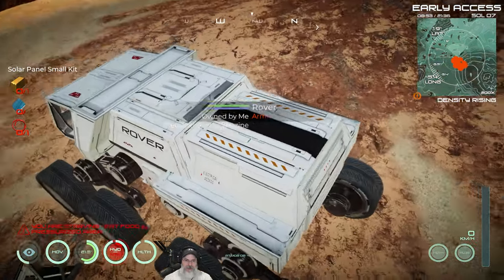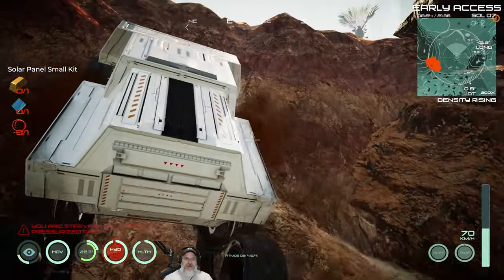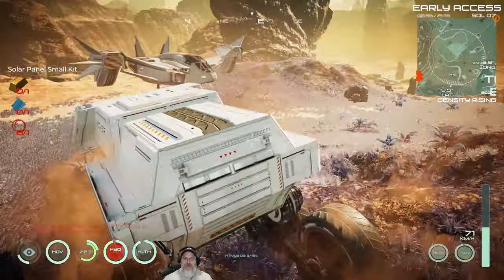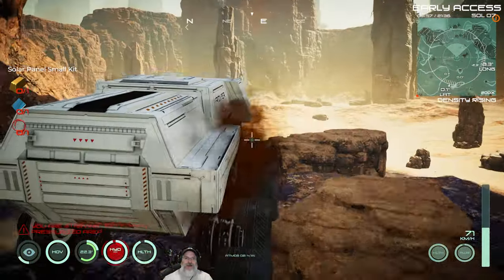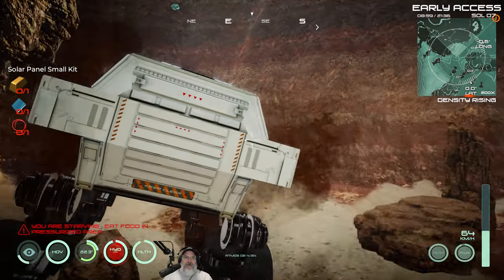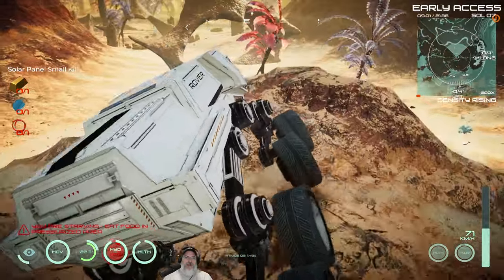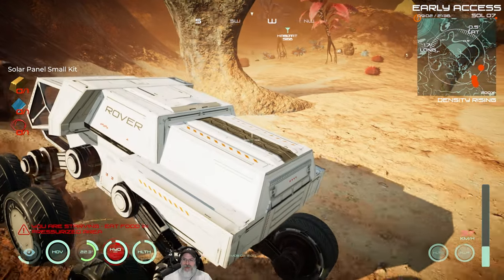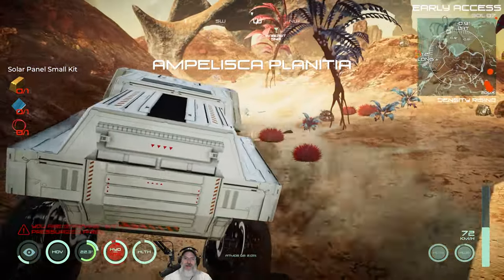Let's take it for a quick spin and see how it does. I'm especially interested in how it does on hills and steep terrain because they said they improved it. Oh look at that - look at that sucker go right up the hill! Well done devs, well done! We could go right over big ginormous boulders too - that's fantastic. This is a pretty steep hill. Oh yeah, it's going up the hill! That is not a problem - no problemo! We've consumed maybe 10% of our fuel so far and that seems reasonable.